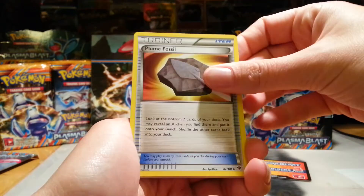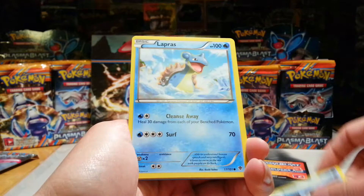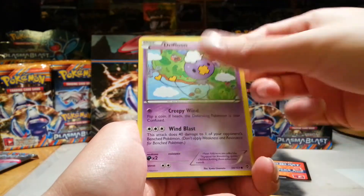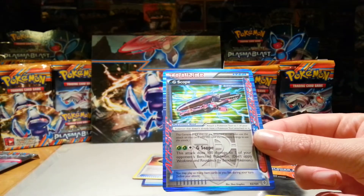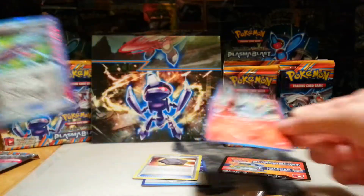Plasma Energy, Plume Fossil, Shelgon, Snova, Lapras, Porygon, Sork, Drifloon. Nice — a G-scope Ace Spec. I think I already have this one, which is a bit of a bummer because I need one different one. And then a Volcarona Rare.